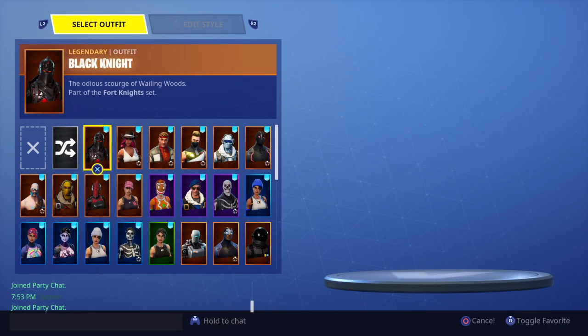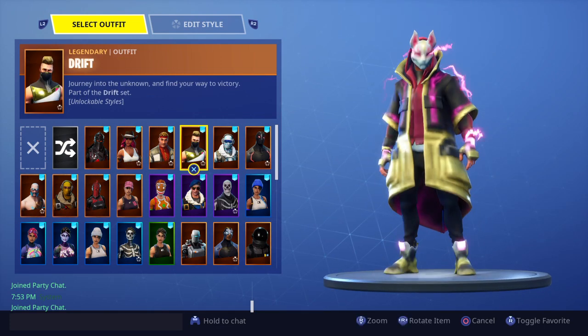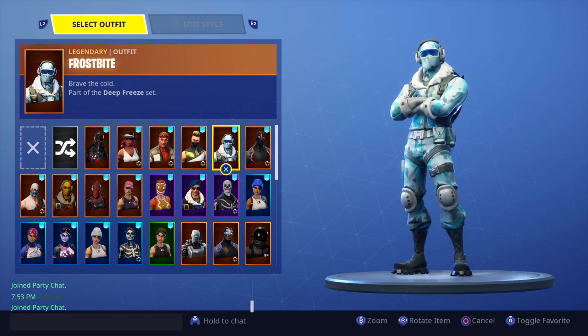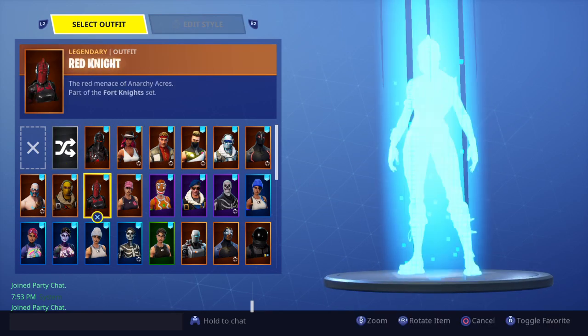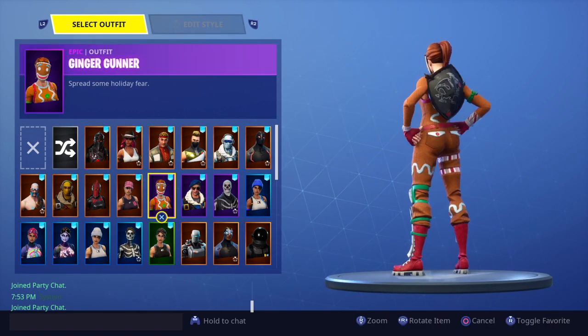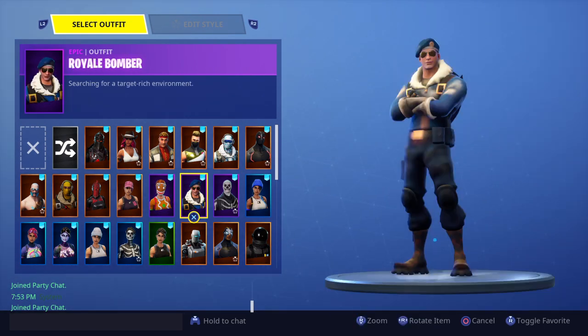Let's get into my locker. Black Knight, Calamity, Dire, Drift — all the skins you saw in my other locker setups. Frostbite I redeemed in my bundle. Omega, Ragnarok, Raptor, Red Knight, Rust Lord — you can go to Save the World for that one. Ginger Gunner, my Gingy christmas skin — hope she doesn't come back. Royal Bomber I got recently on my birthday, five days ago.